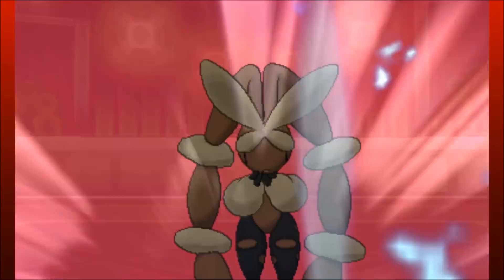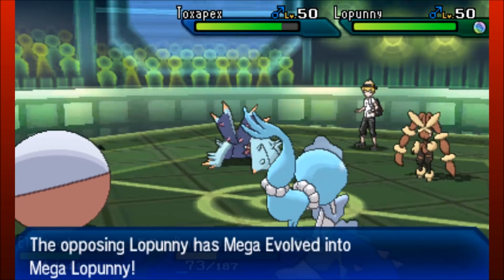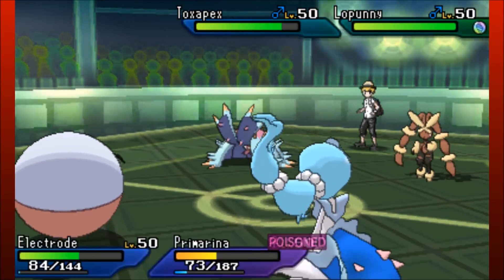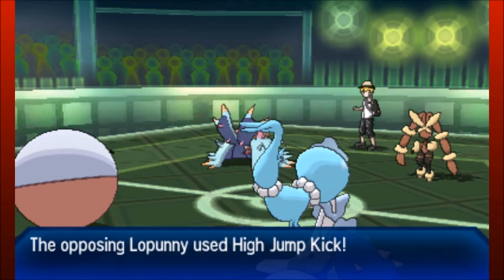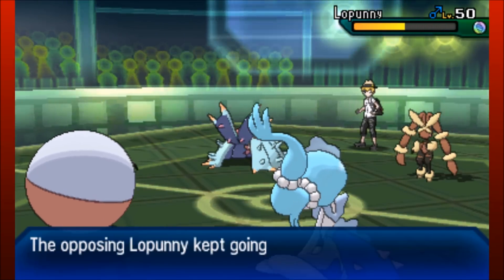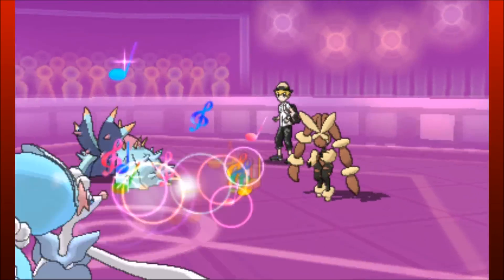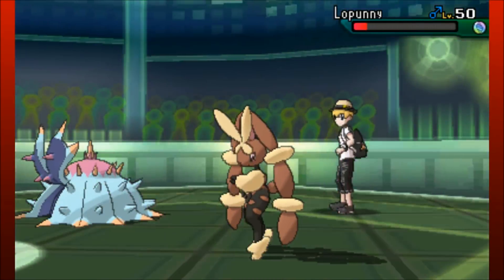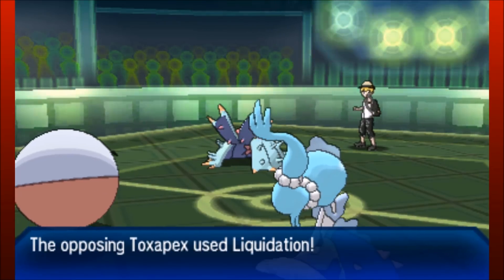Lopunny is coming in but it doesn't matter how fast — well, actually kind of does because if it goes for the Fake Out, that's going to be a lot when losing speed. But if Electrode is still alive at the end of the turn, you bring in Sylveon and then Sylveon is able to go for the Round. That's what's happening right now — just saying okay, if Electrode's alive, everything else is gonna be fine. Lopunny actually trying to High Jump Kick it, taking the unnecessary damage, and Primarina follows up the Round.